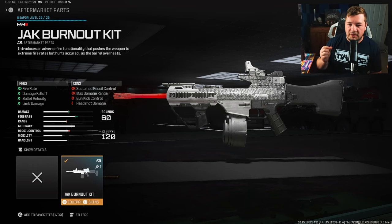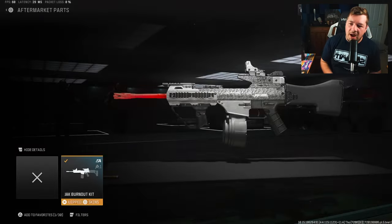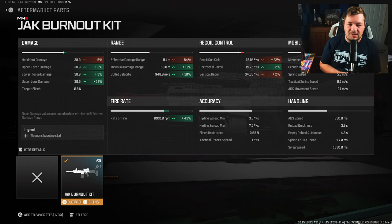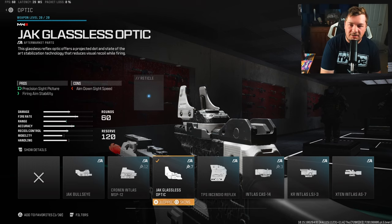Looking at the statistics for the Jack Burnout kit, it's going to get an increase to fire rate, along with damage fall off, bullet velocity, and limb damage. When you hold the trigger too long, the recoil is a bit sporadic — that's what they mean by sustained recoil control. Other than that, it's extremely easy to use. If you're mindful of how you're using the weapon and not holding the trigger too long, you should find nothing but success. The most important stat is a 42% increase to fire rate, making it 1000 rounds per minute.